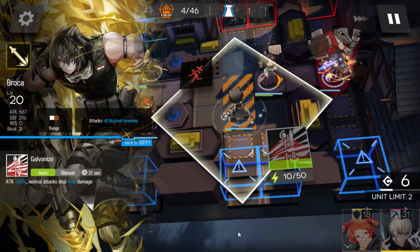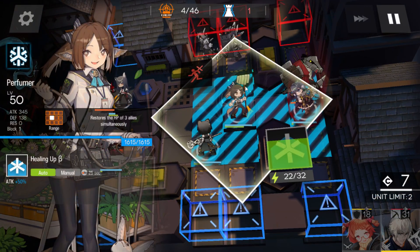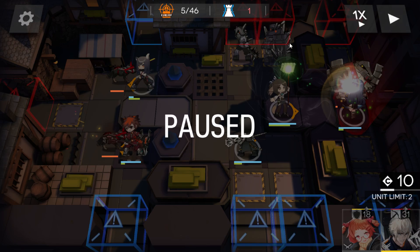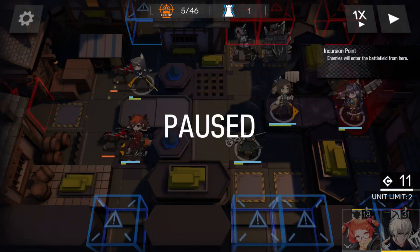Next up is Broca here. It's very important that Broca is placed within the healing area of Perfuma. That's also because Broca is going to be primarily attacking the shielded guys. There's no point in Broca attacking the unshielded guys because they're already damaged and they've got no defense — we don't need a dedicated damage dealer on them. These guys come out and basically go straight down their lane.